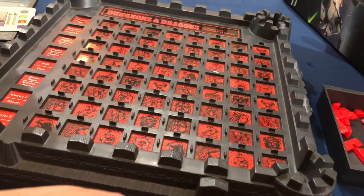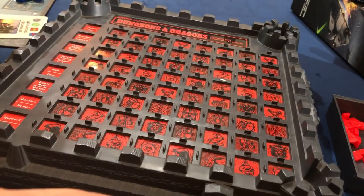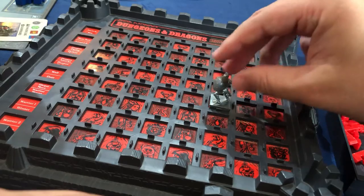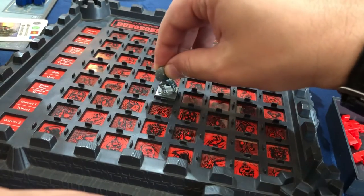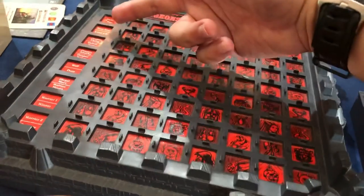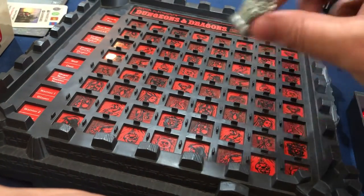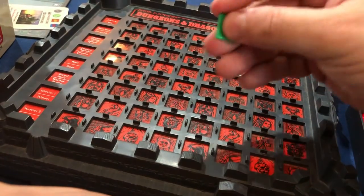It's a two-player game, so we have two miniatures. They have a beveled edge on the bottom so you can push down on a space — that's how you tell it where your secret room is. You can change your mind as often as you'd like. Wherever you pick last, once we hit next turn the game actually starts. The objective is to find the treasure and get back to your secret room.